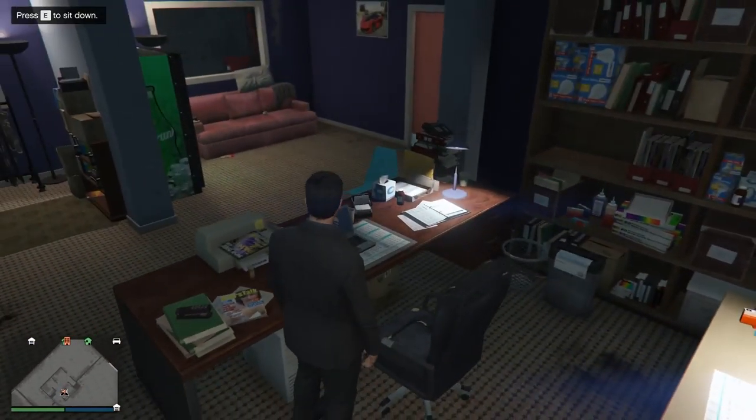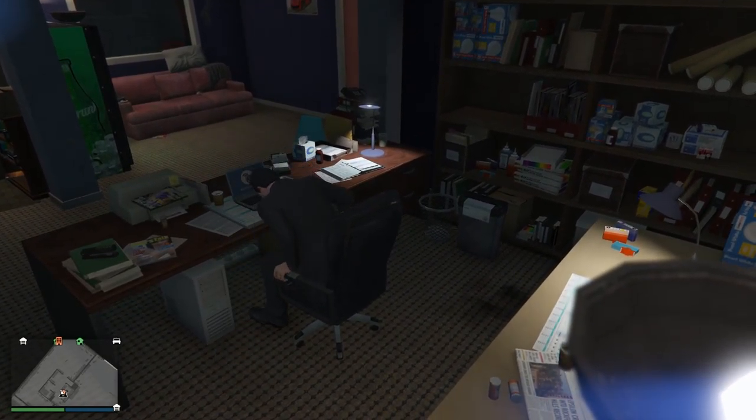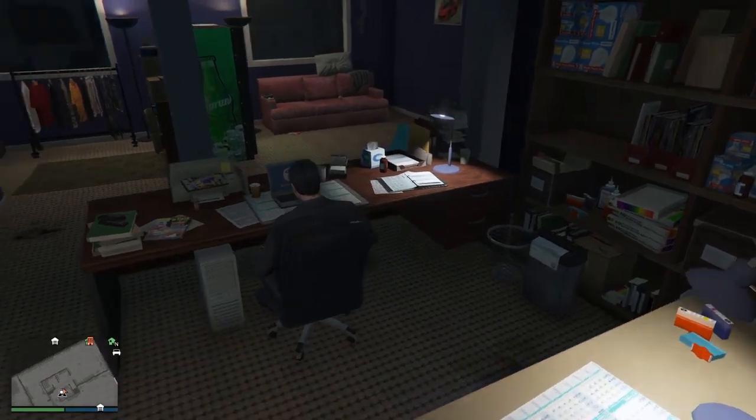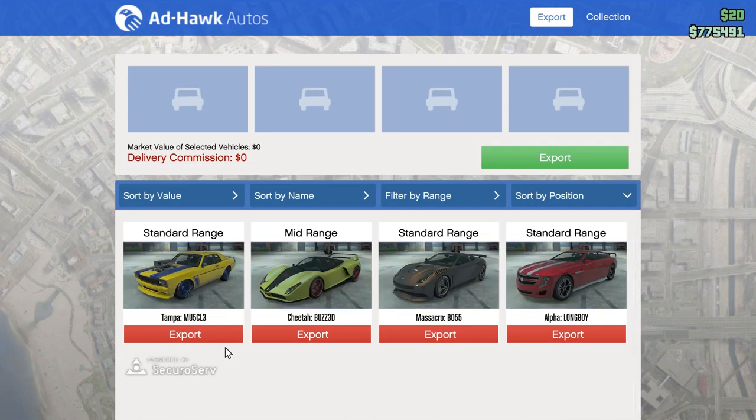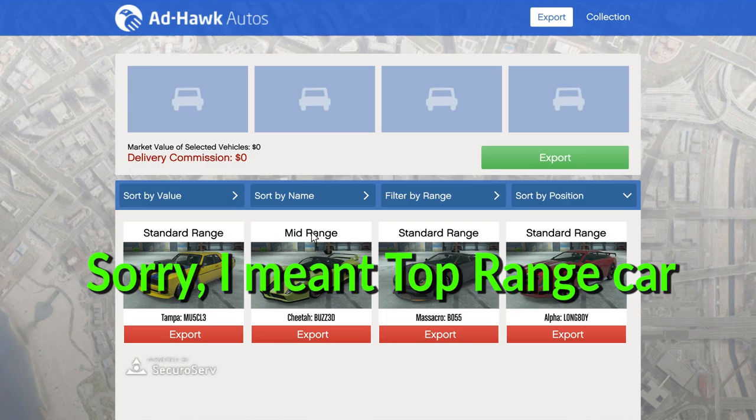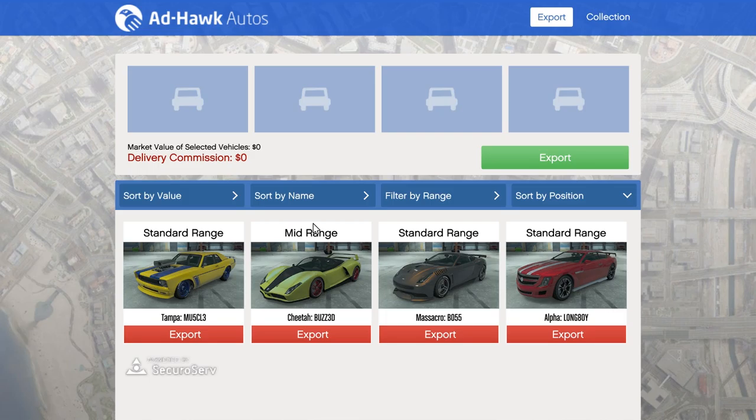We're going to sit at the computer in your warehouse — this is a different computer from the office one — and sell the car. If you're playing with other players you can sell up to four cars at the same time, but since I'm playing solo I'll just sell one. There are three value tiers: standard range, mid-range, and exotic range.